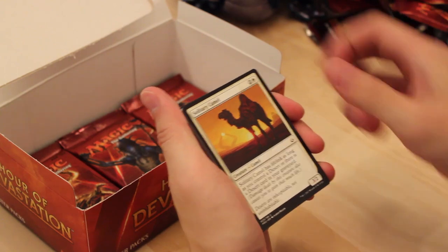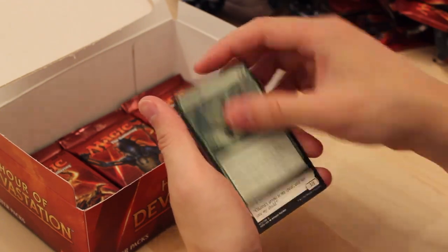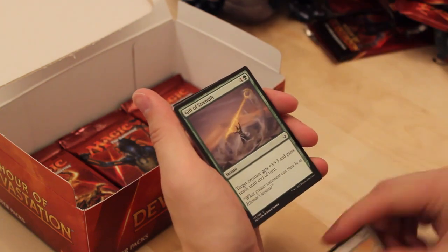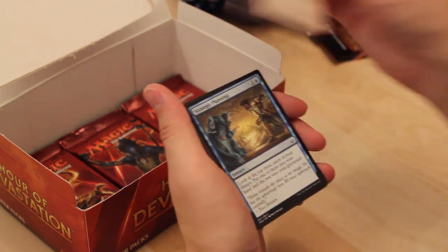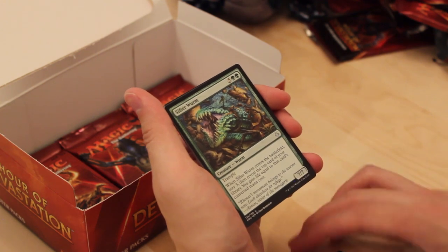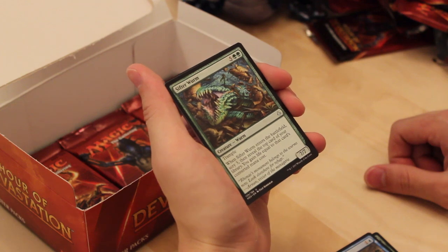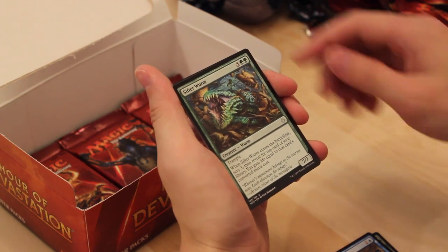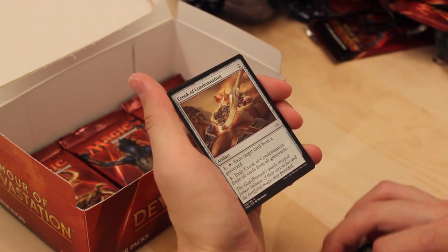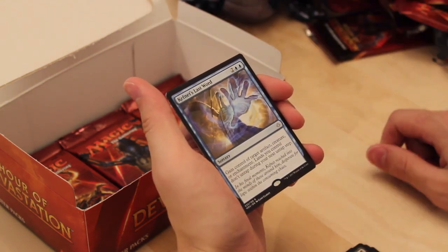Firebrand Archer. Solitary Camel. Disposal Mummy. Moaning Wall. Ambuscade. Alketra's Avenger. Gift of Strength. Crash Through. Strategic Planning. Sifr Dorm — very good uncommon: 7/7 Trample. When it enters the battlefield, scry 3, then reveal the top card of your library and gain life equal to that card's converted mana cost. It's like a mini Pelakka Wurm. Crook of Condemnation. Vile Manifestation. And Kefnet's Last Word — gain control of target artifact, creature, or enchantment, and your lands don't untap during your next untap step.